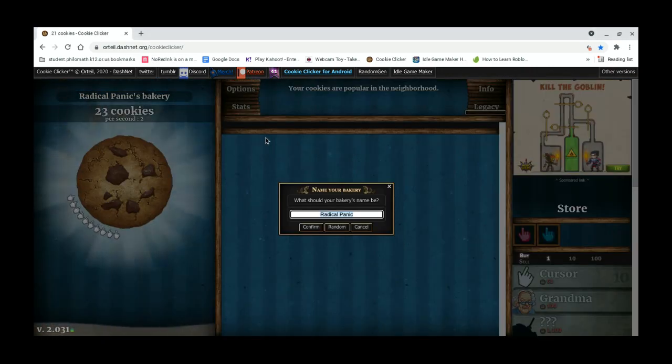Here's a quick way to get a shadow achievement: name your bakery 'orteil'.